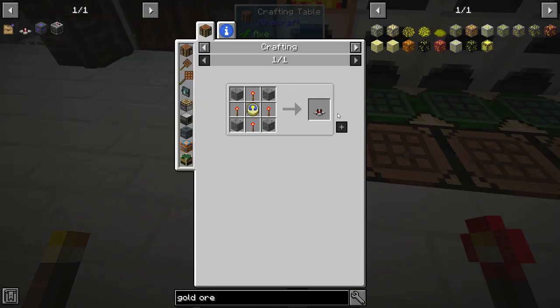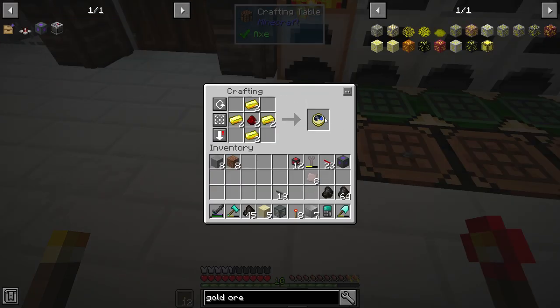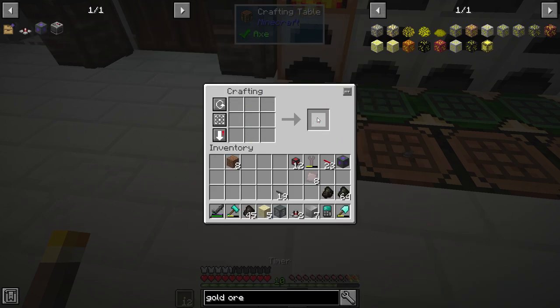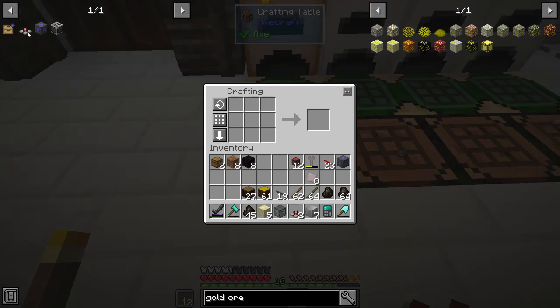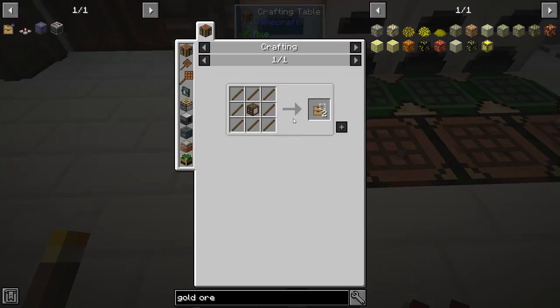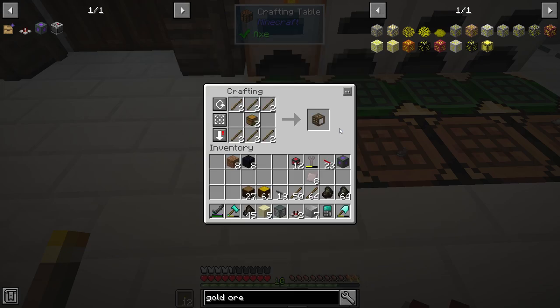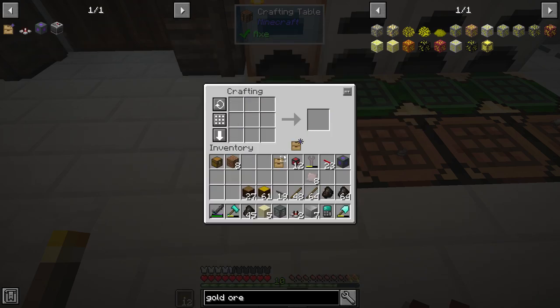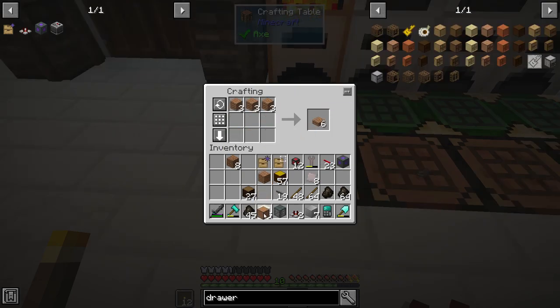For the timers I need two clocks and two timers — done. For the void upgrade I need to make one of these, one of these, and one of these — done. And then one drawer to put it in.